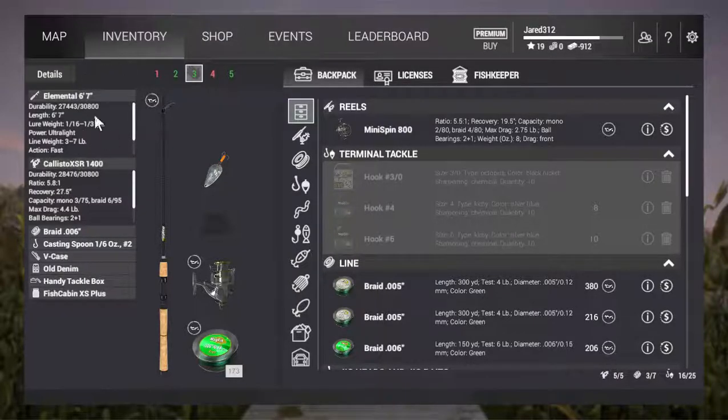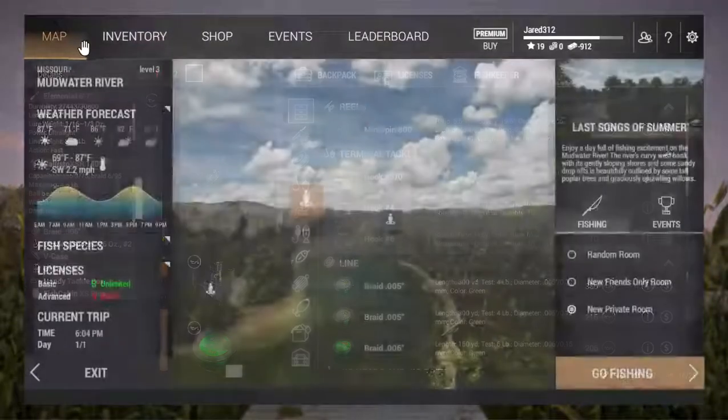You don't have to have these exact rod and reel. You need 6 pound braid or higher — that's what I suggest. 4 pound braid you can do it with, but it just takes a lot longer and you can't make as much money that way. And the lure you need is the Casting Spoon 1.6 ounce 2 hook, which is what we're going to be using — pretty much the best lure for consistently catching fish for what we're doing.